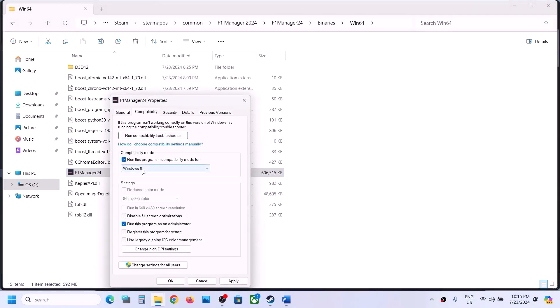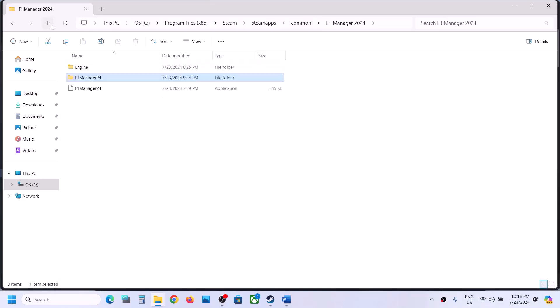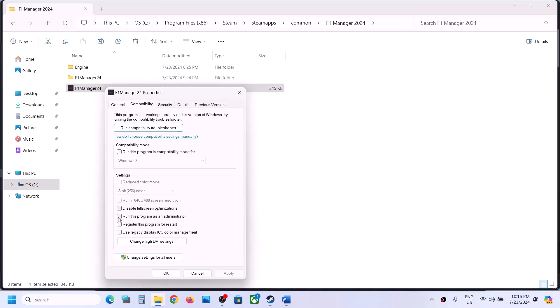If that does not work, go back to Properties and try compatibility modes: first select Windows 8, hit Apply, click OK, and launch the game. If that doesn't work, try Windows 7, hit Apply, click OK, and launch. If still not working, check 'Disable fullscreen optimization,' hit Apply, click OK, and launch. Repeat all these same steps for the other EXE file found in the root game installation folder.